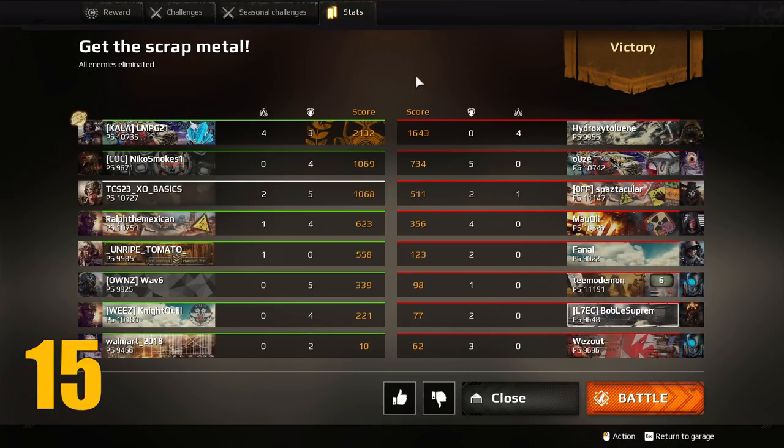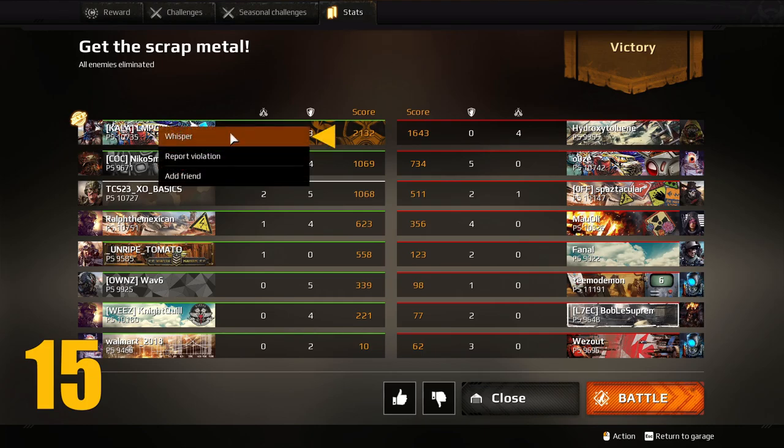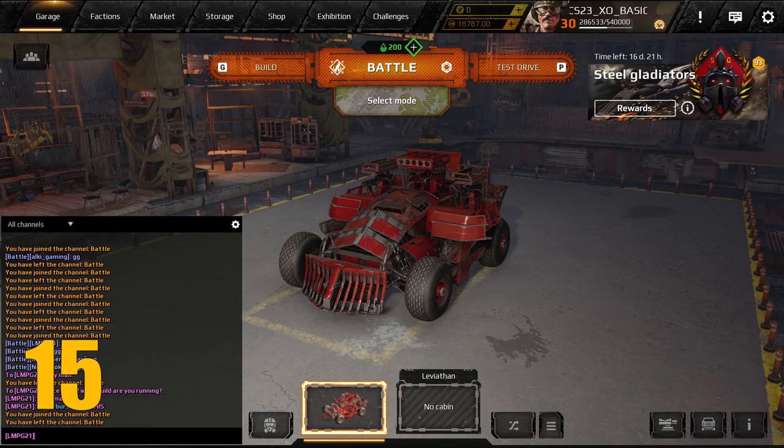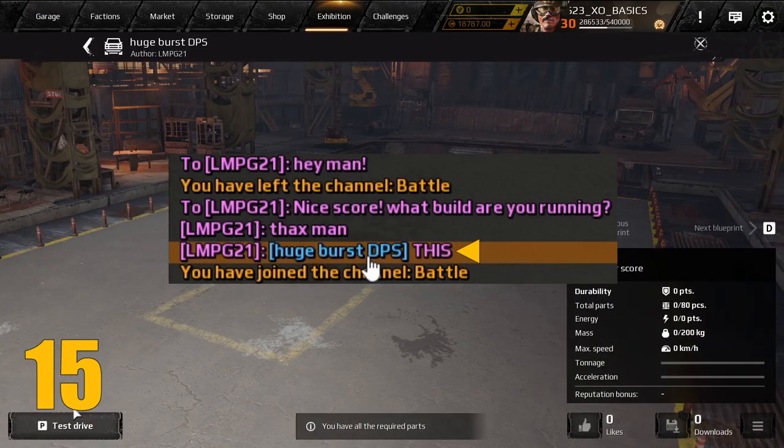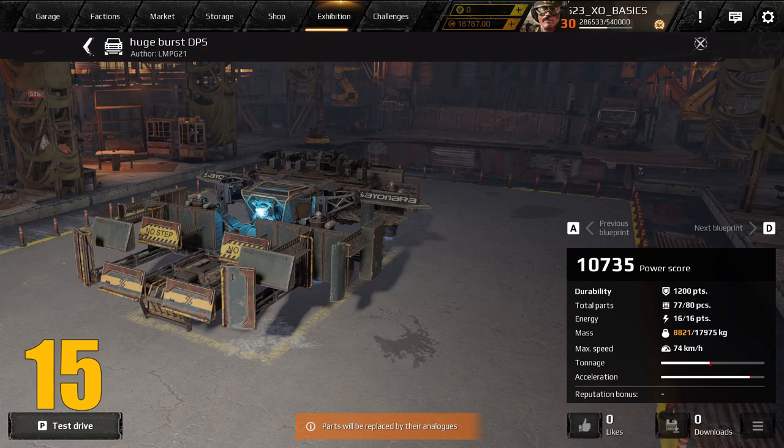Every so often in a PvP match, you will come across a teammate that scores significantly higher than everyone else. So naturally you might be thinking: I wonder what build they're using? Well, just ask. If you right-click their name, you can send them a direct message and ask for a link to their build on the exhibition if it's available. I've actually found a couple of solid builds by using this method.